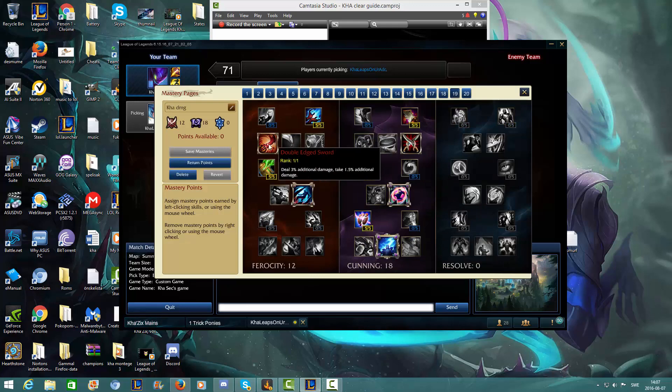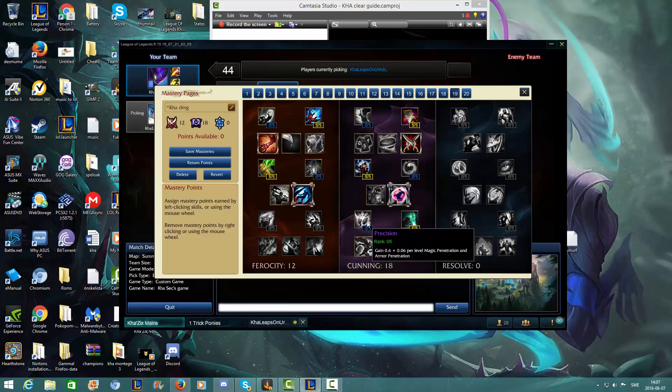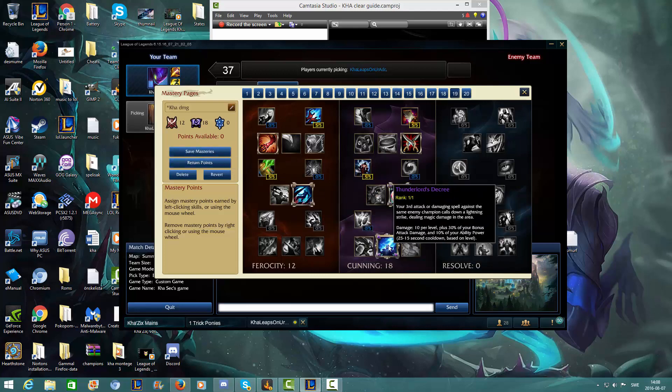For masteries I have Sorcery for extra damage, Double-Edged Sword for extra damage — this actually helps your auto attack deal some extra damage through. Oppressor for the early game when you want to invade, as this extra bonus can actually give you the kill. Your Q gets 5 more damage and your auto attack 5 more damage. I often choose Dangerous Game because I like the 45% cooldown with the healing, and it gets to an insane level. Always Thunderlord's.